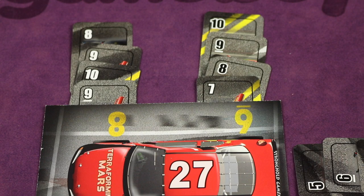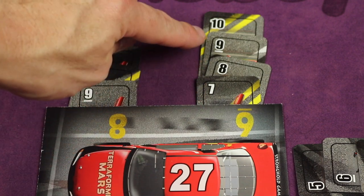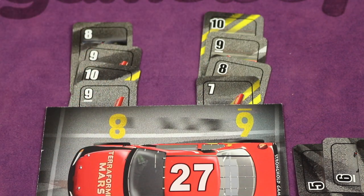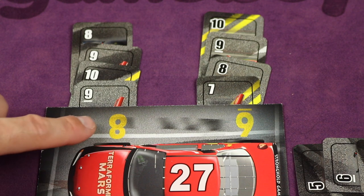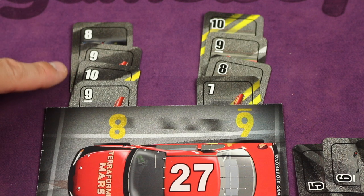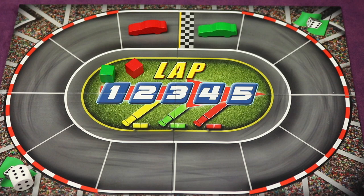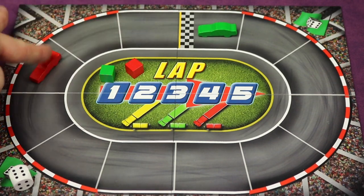Then each team, one at a time, goes through their scoring. We look at each tire. If a tire goes six, seven, eight, nine, ten — four cards in correct order — that's perfect, nothing happens. But if all cards in a tire sequence are the same color, you get a turbo and move two on the track. So that team would get to move two spots on the track because of that turbo.